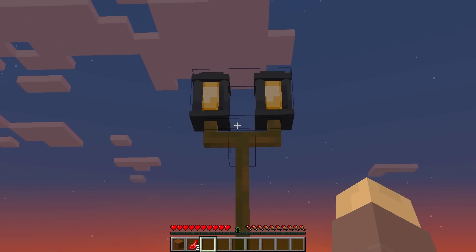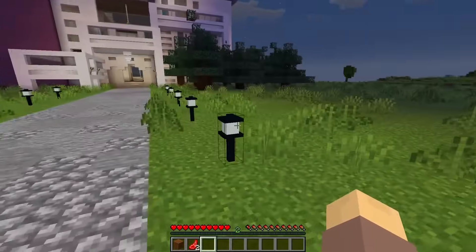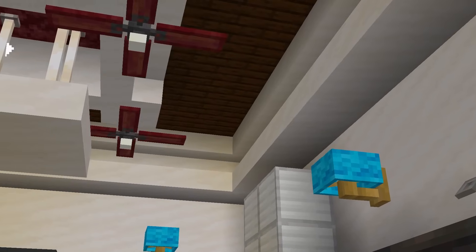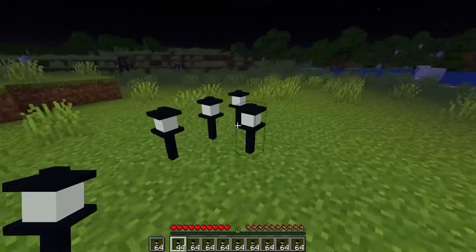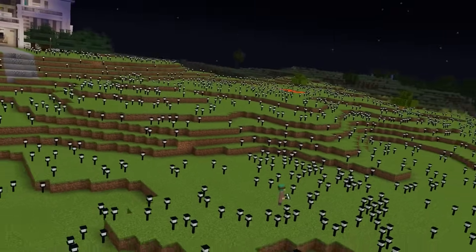Who put this cool new lamppost here? There are actually new light blocks everywhere. Finally — because I'm sick of torches — and these all look so sleek while being really easy to turn off and on. With all these, I could light up the whole overworld, and no hostile mob would ever be able to spawn again!